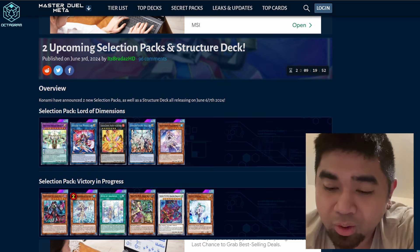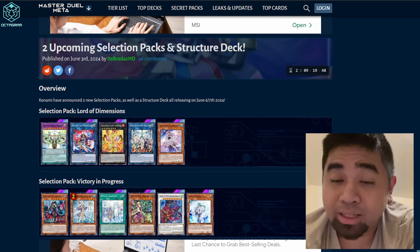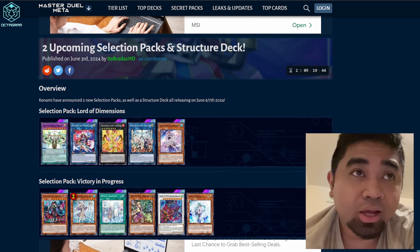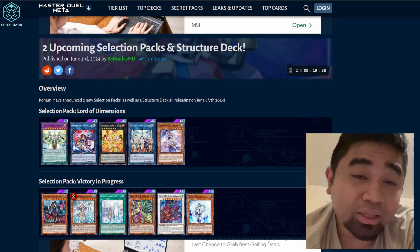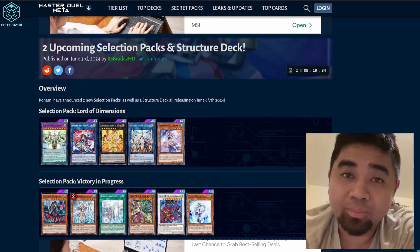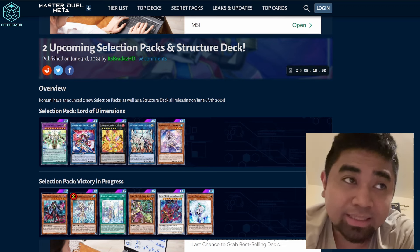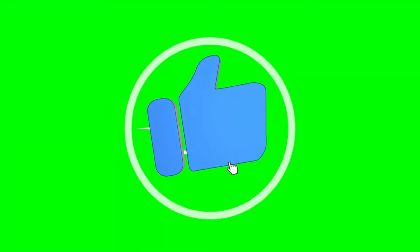Personally, I'm just going to pick up the Fire Kings and hopefully Valmonica if it turns out to be a cheaper archetype — ideally just one or two URs, kind of like Memento. I'm not really sold on Victory in Progress aside from the alternate art Engage. What are your thoughts on the upcoming selection packs and structure deck? Are you excited for Fire Kings or Snake Eyes? That's it for today — keep safe, good luck, like and subscribe, see you in the next video!